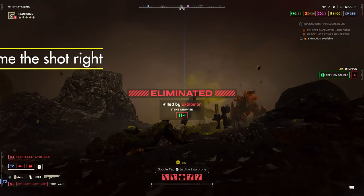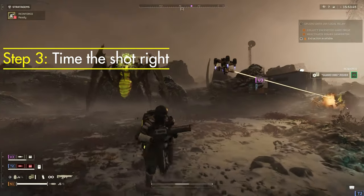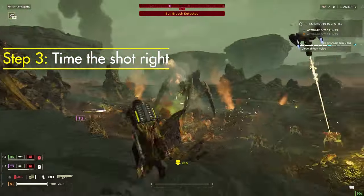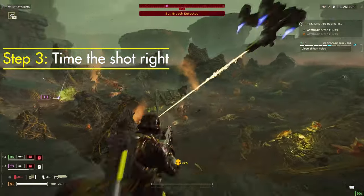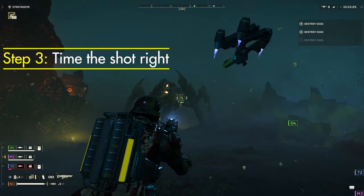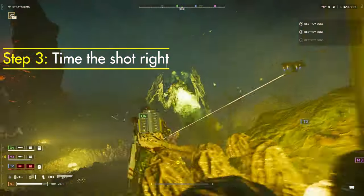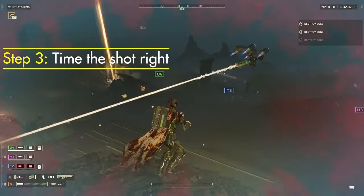The final step is to time the arc thrower's click when it's fully charged with when the Bile Titan spits at you. Bringing multiple arc throwers on a mission is effective here because it won't work every single time, but with multiple arc throwers you increase your chance of one-shotting the Bile Titan. The technique is solid, but constants like chargers can get in the way. If you have the correct setup — he's facing you, he starts to spit, and you release after the click — you're going to one-shot him about 90% of the time. With two arc throwers, that percentage goes up.